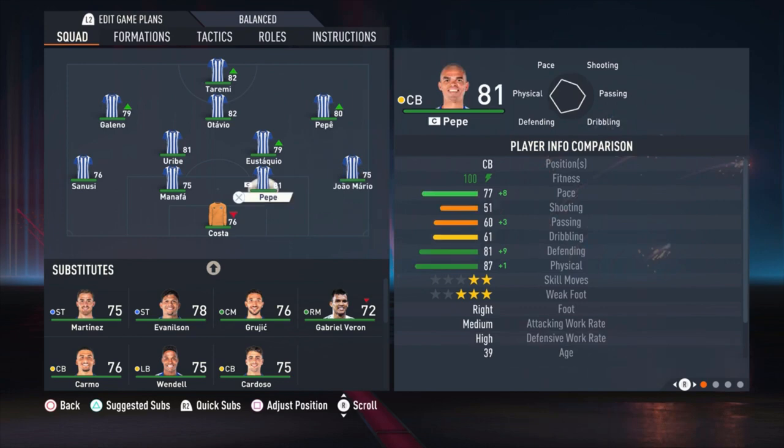Costa is the goalkeeper. João Mario is the right defender. Pepe is an amazing center back — one of the best I used this year in online seasons, especially if you're looking at the 81 rating. Some players have way higher ratings but this guy felt so damn good.